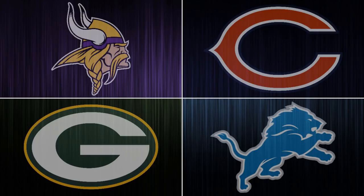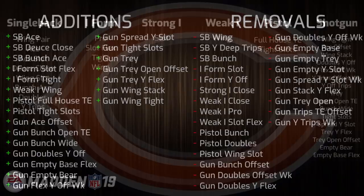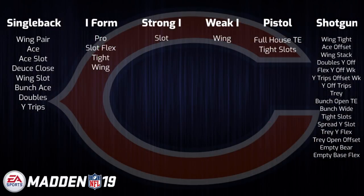Starting off the division will be the Chicago Bears, whose offensive playbook has seen a massive overhaul in Madden 19. With Matt Nagy coming in they have a completely new offensive look that closely resembles the Kansas City Chiefs playbook. The one disappointing thing is that they did not give them the Gun Bunch Quads formation, which would have gone a long way in making the book much more unique, as the Chiefs are now the only book in the game with that formation. Bunch Quads aside, they do have a solid playbook — nothing truly stands out too much, but it isn't completely devoid of any good formations, so it could see some play early on.